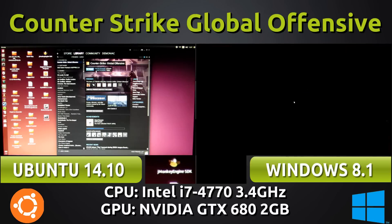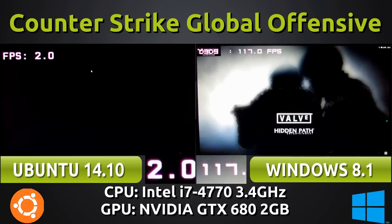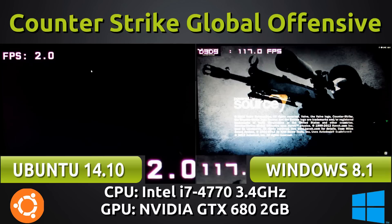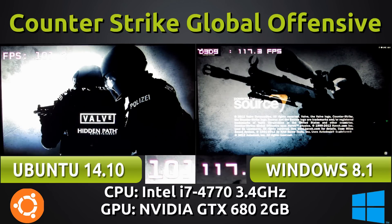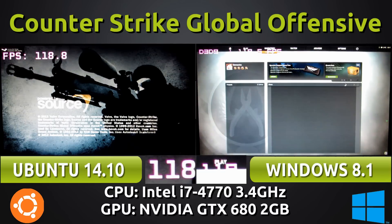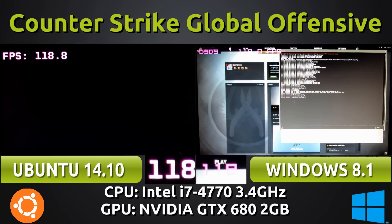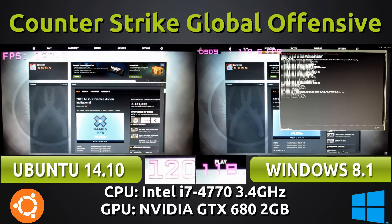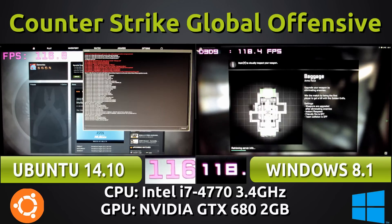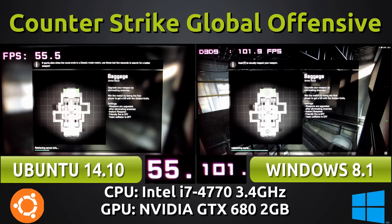I'm starting the game up on both systems. I'm using GLX OSD for the frames per second counter on Ubuntu's side and MSI Afterburner for the FPS counter on the Windows 8.1 side. The main menu part doesn't matter too much — we did see it drop to 30 FPS for a second on Ubuntu's side, but generally both average around 118 FPS.